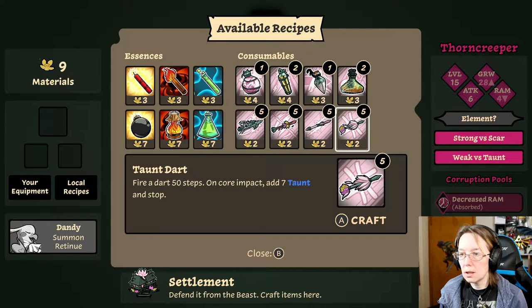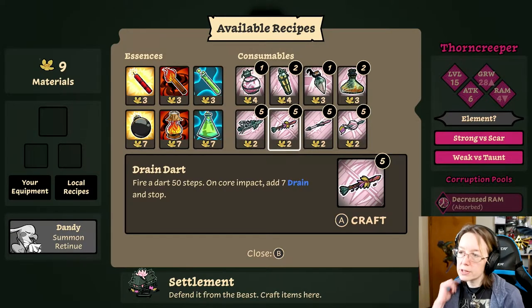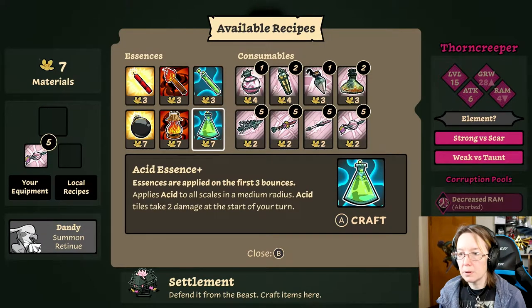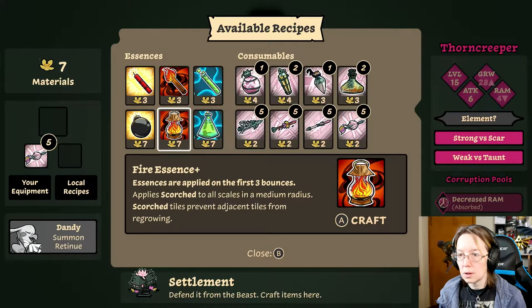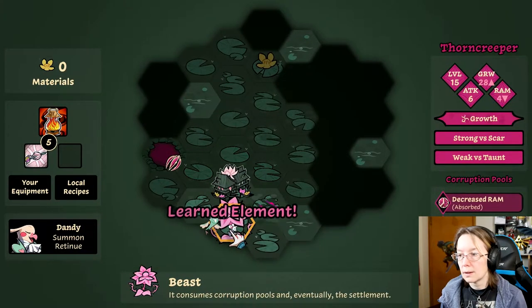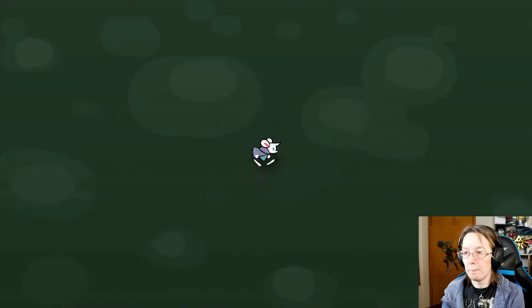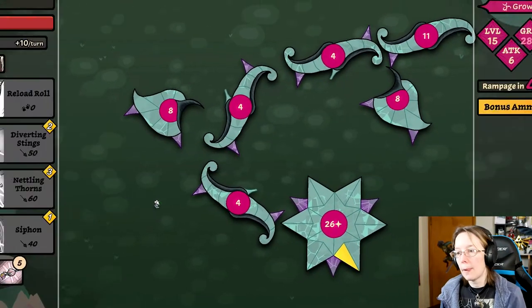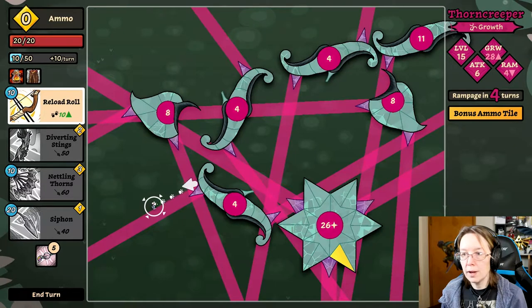Strong versus scar, weak versus taunt — okay, so we want taunt. These things have so many scales. All right, bring it on. Yeah, these flowers are terrible; that last one took so long to fight. And then I've got the bow, which I'm not really familiar with — that's gonna make it even more difficult. First we have to reload, which is one thing I don't like about the bow.